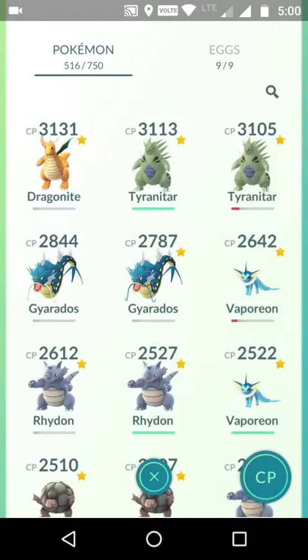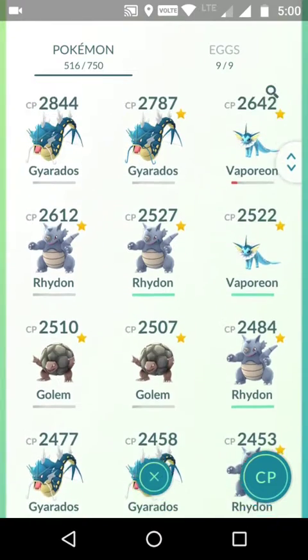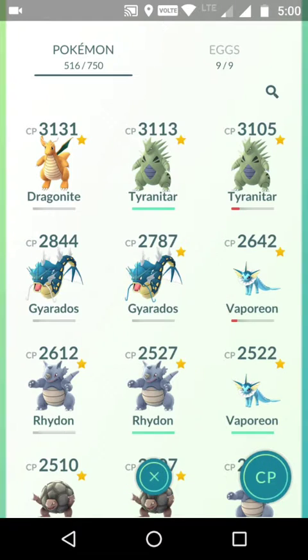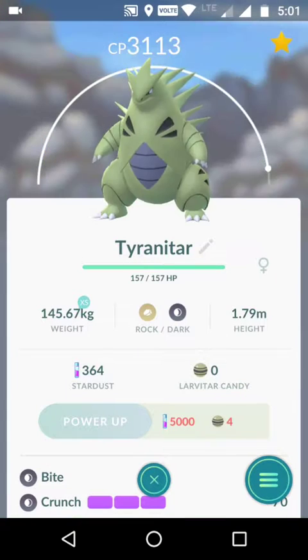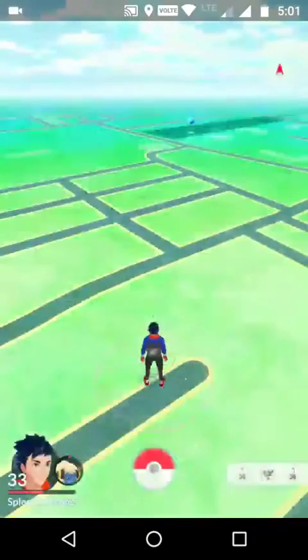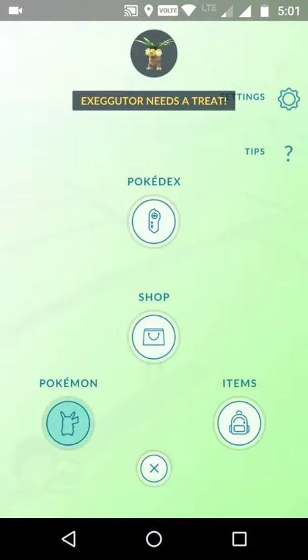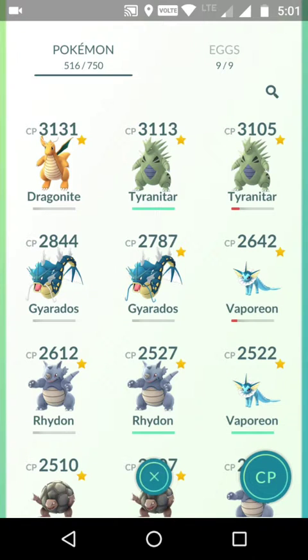To recap: we got our best Exeggutor so far, our best Vaporeon, and two Tyranitars which are now my second and third highest CP Pokémon — which is crazy. That's it for today guys. Hope you enjoyed it and learned something. Please leave a like and subscribe to the channel — that motivates me to make more videos. See you next time!